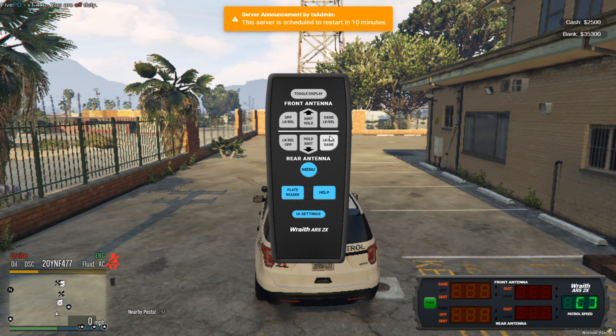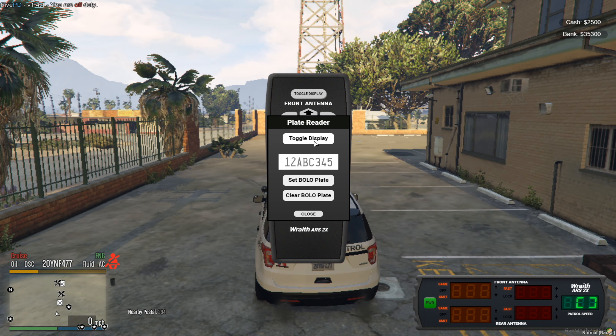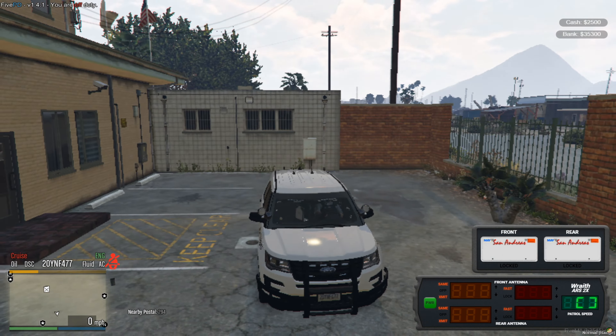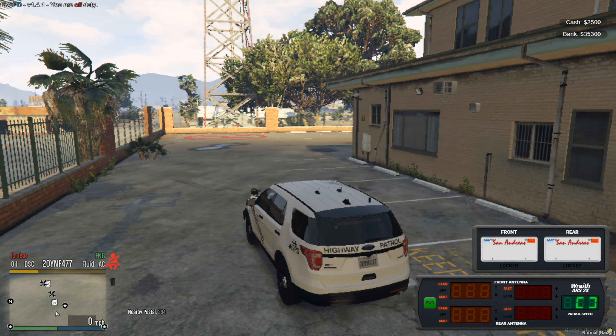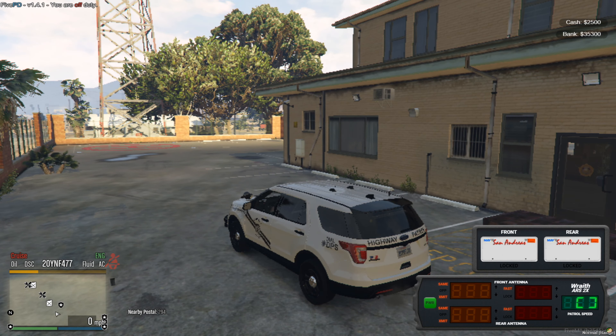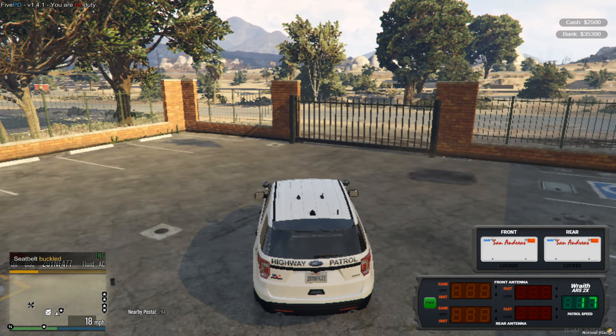Press Y to toggle display, then press Y to put on your seatbelt, and press Y again to take off the seatbelt.